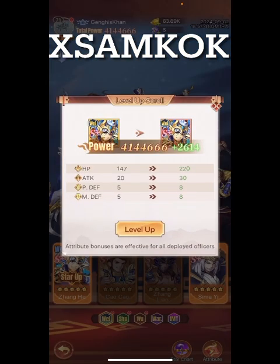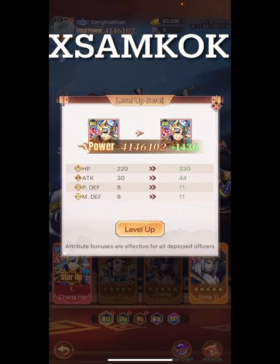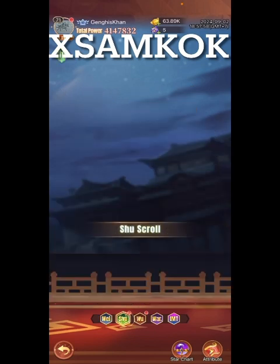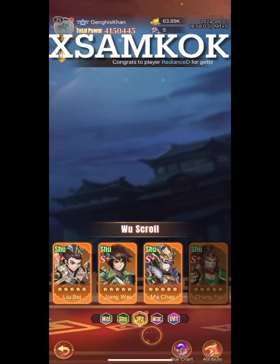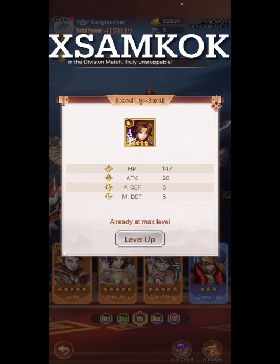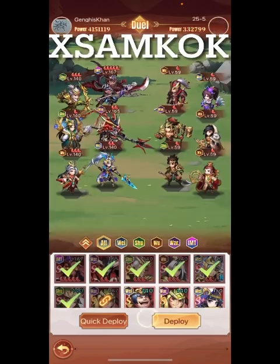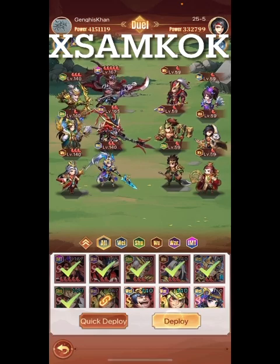Someone actually pointed it out in the comments the other day — 'Hey, you just got Zhang He and you weren't excited at all, why not? He's awesome.' And I was excited, I just when I roll for generals I don't really watch — I'm just rolling, rolling, rolling and then I wait till the end and go back in and look at which ones I got. I was excited. He is actually in my lineup — if we go into campaign and challenge you can see he is in the lineup and he's ready to fight.